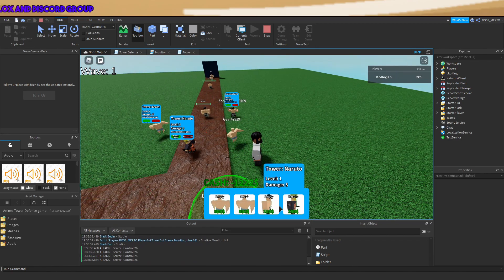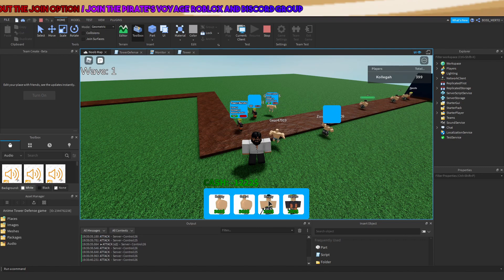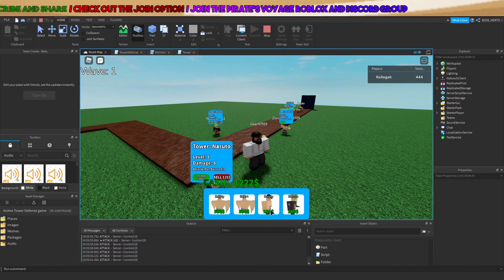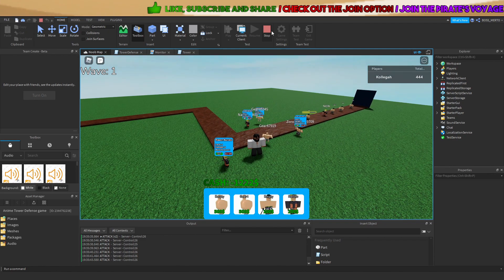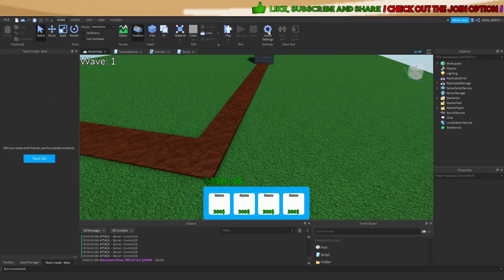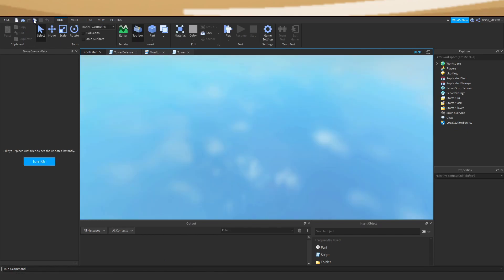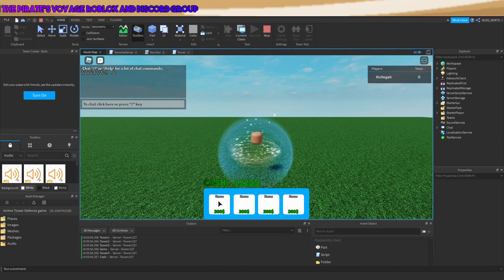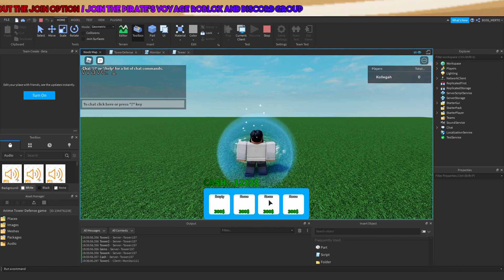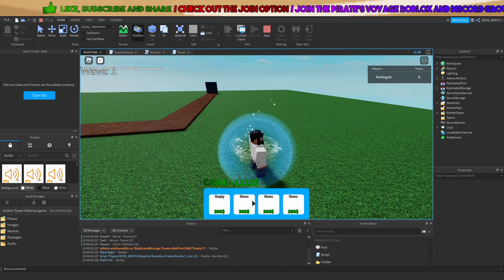It does work, but I'm unable to place the third and the first towers. My first and third tower haven't saved. This one is empty and, as you can see, this whole thing is not loading — and that's the issue.